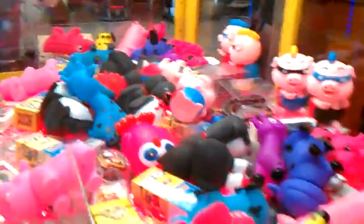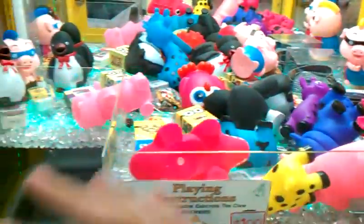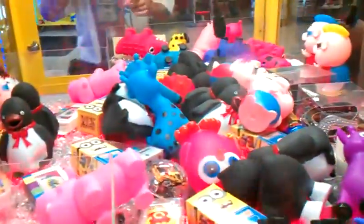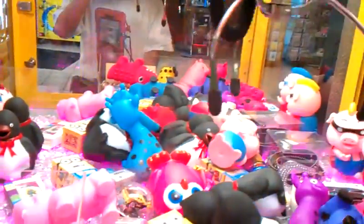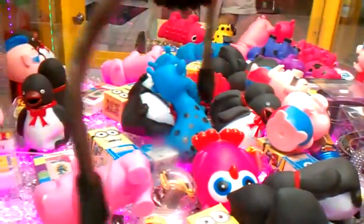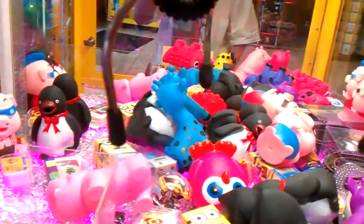So we're going to go for this pink alligator right here. Now remember, a toy chest machine like this has got a little generic stuff, so this thing is more than likely operating on a payout. That's why we're going to play near a shoe. I'm not going to let the claw go down all the way.